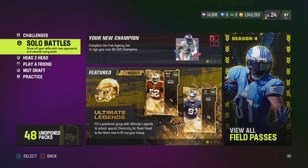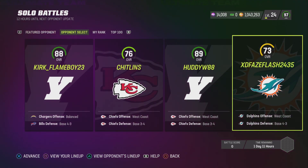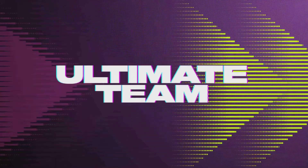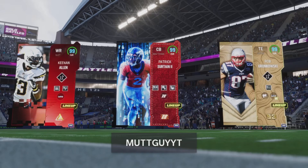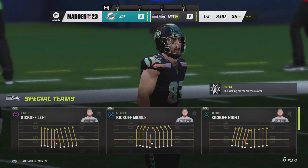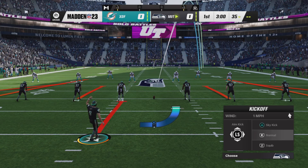You can try other modes, but I feel like Solo Battles gives you more rewards — you get more stuff. What you want to do is come to the lowest Solo Battle opponent you have. Right now I've got a 73-rated team. You want to leave it on Rookie difficulty, load into the game, and it's going to load up very quickly. This team is very small and not very strong, so it should be very easy to score or even stop your opponent.